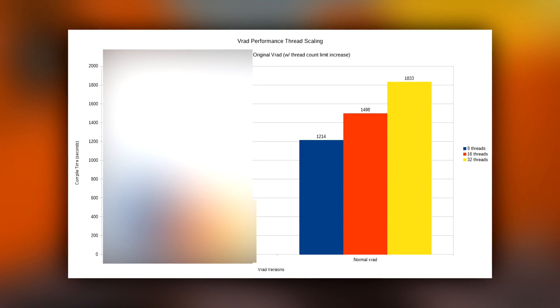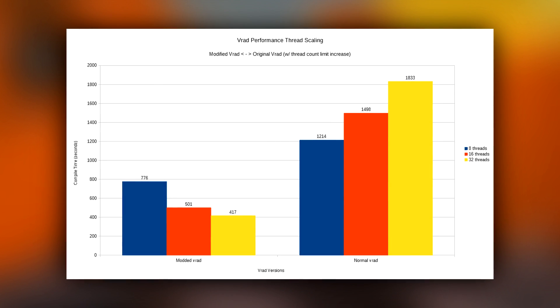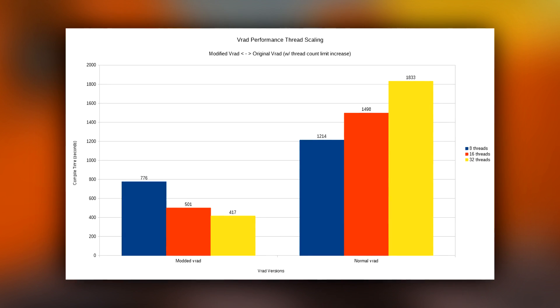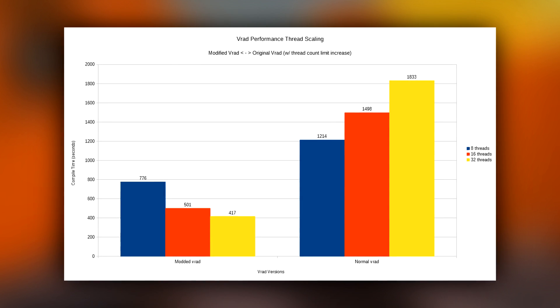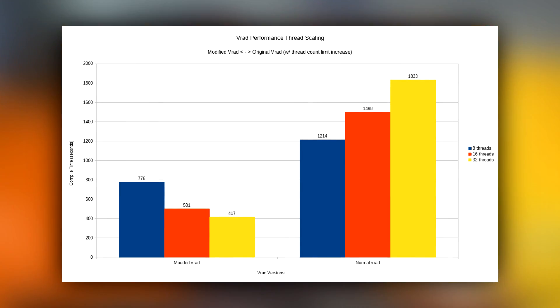You're probably wondering why this graph is blurred — let me go ahead and get rid of that effect. These were his original findings. You can see that the more threads he now throws at VRAD, the faster it compiles the level, as opposed to the old VRAD which took longer the more threads you gave it.